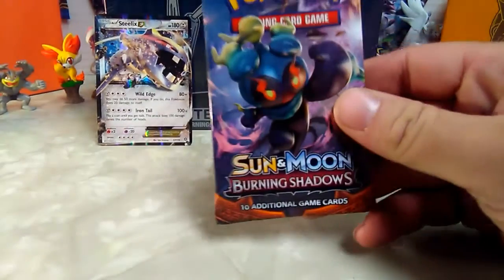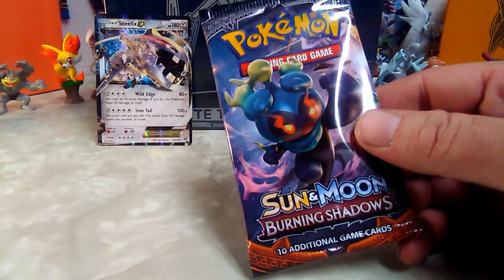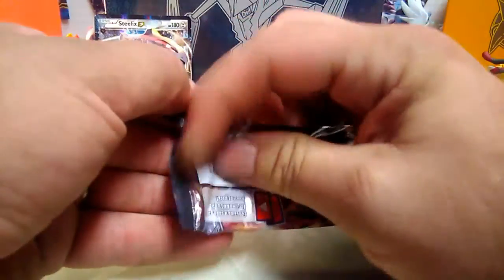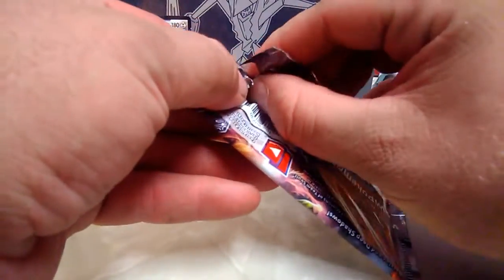So I think it's four and three. One, two, three, four, five, six, seven, eight, nine, ten, eleven cards - so they don't count the energy. You get ten cards plus one energy.